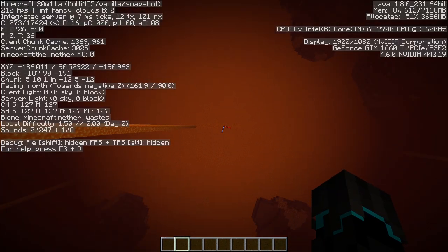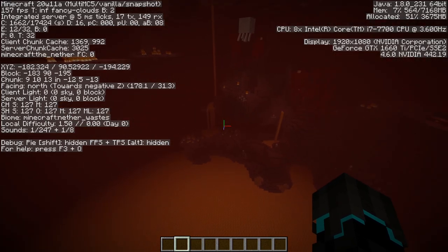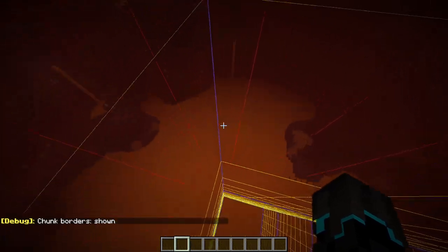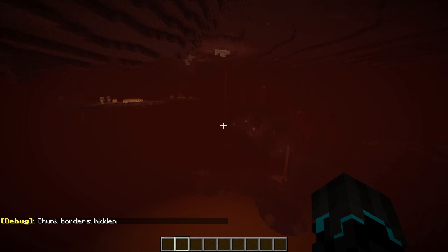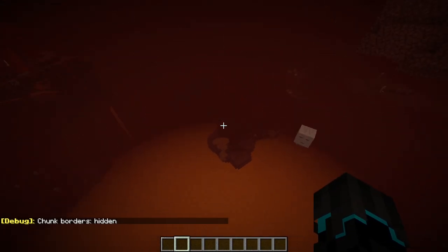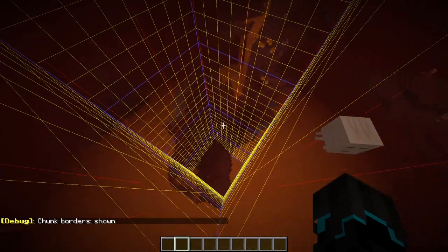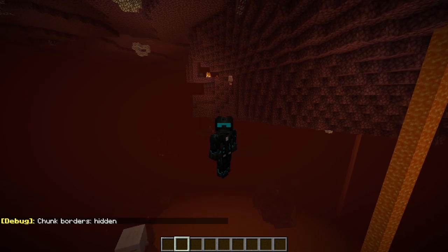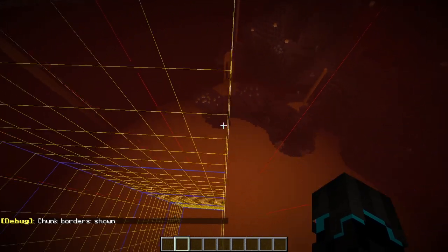So basically, what you want to do to start off with is find a place that is pretty much like this, where you don't have anything close to you. You can hold down F3 and press G, which will basically show you chunk borders. The reason why we want this is because the farm has to be built in a 2x2 chunk radius from you, the player, without having any additional ground around you. So if I started building it right here, once we get to the second chunk here, we actually do get some ground showing, which we would like not to have. I have been testing these farms and it doesn't have to be precise - I have gotten it to work and it works pretty well, but the less that you have showing, the better.